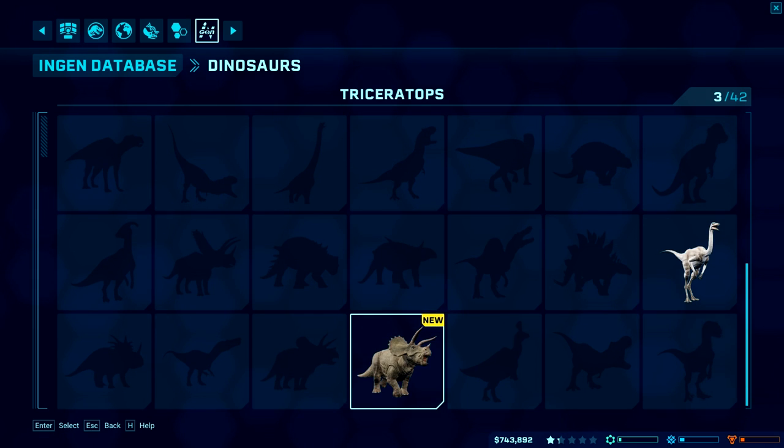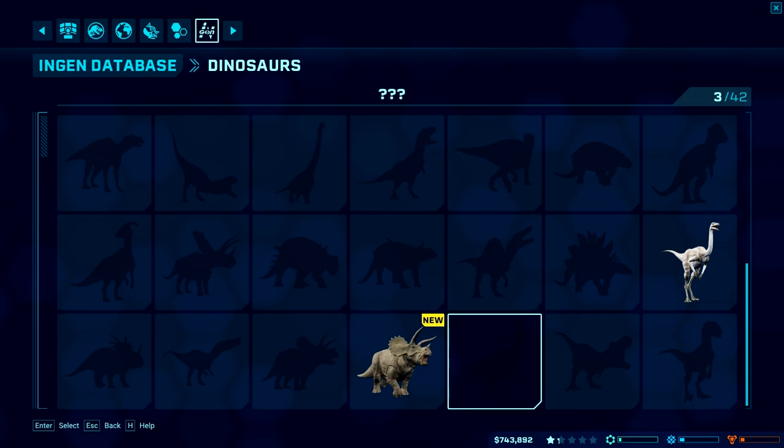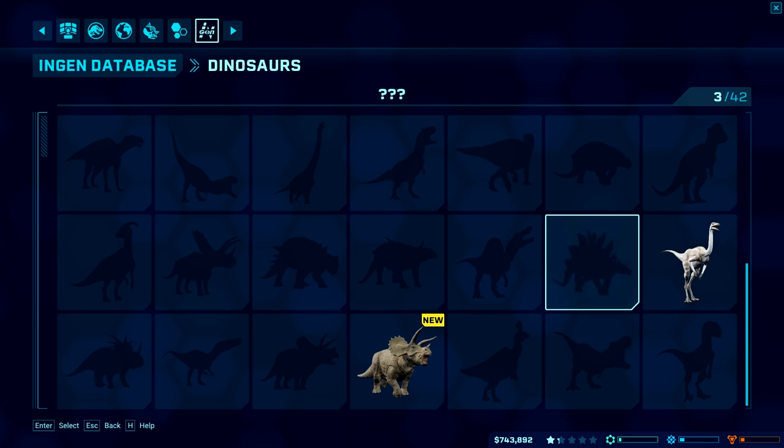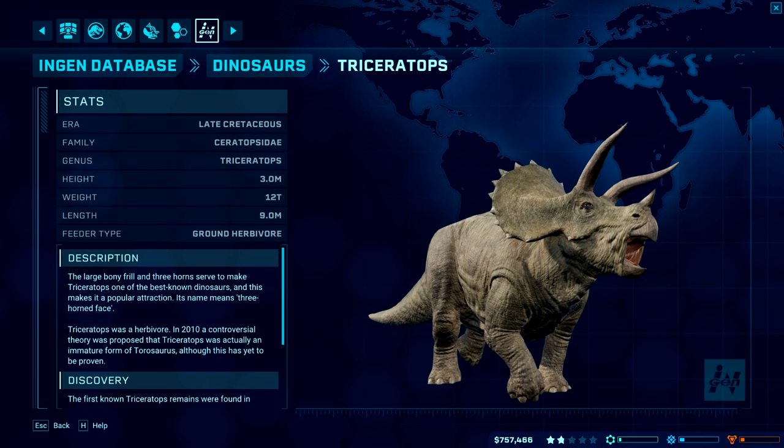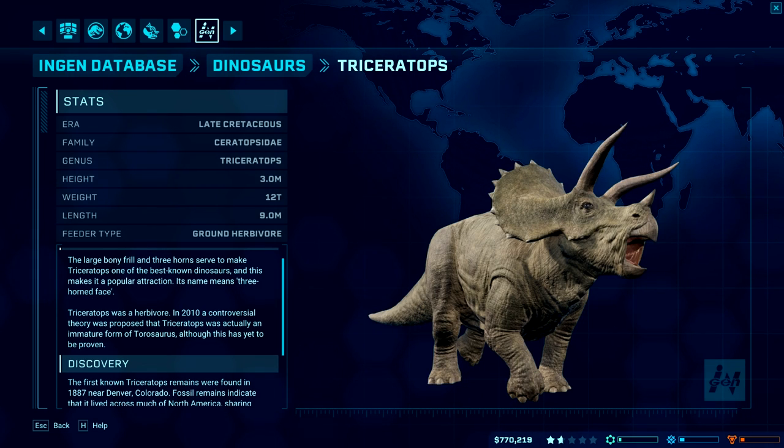It's nice that they've got a little dinosaur database that's a little more comprehensive than the one in Operation Genesis, with some actual paleontological information. Learned Boney Frill, Best Known Dinosaurs, Three Horned Face.